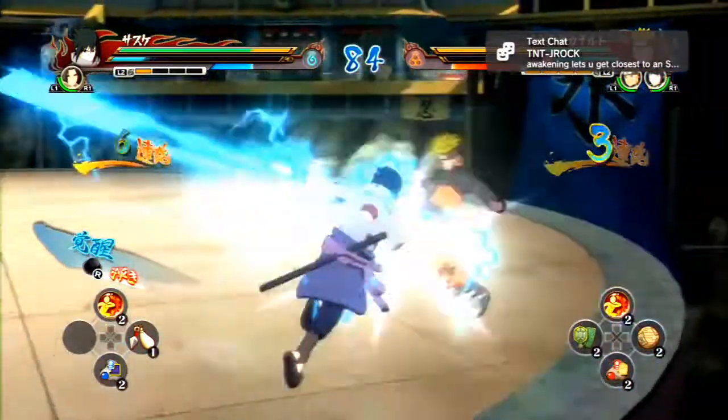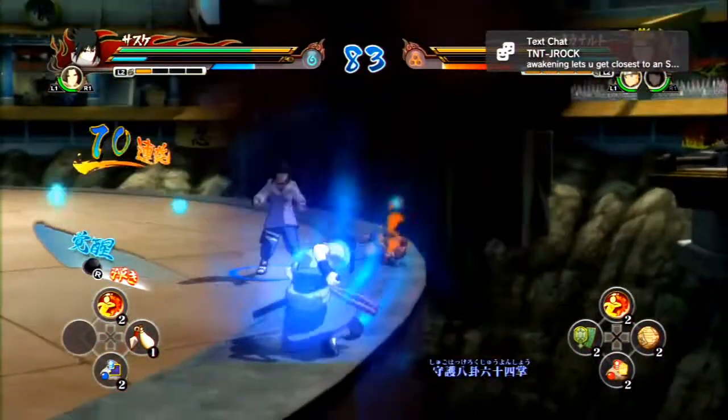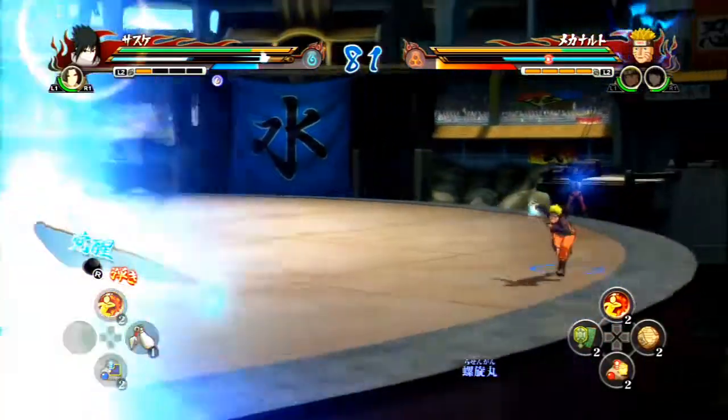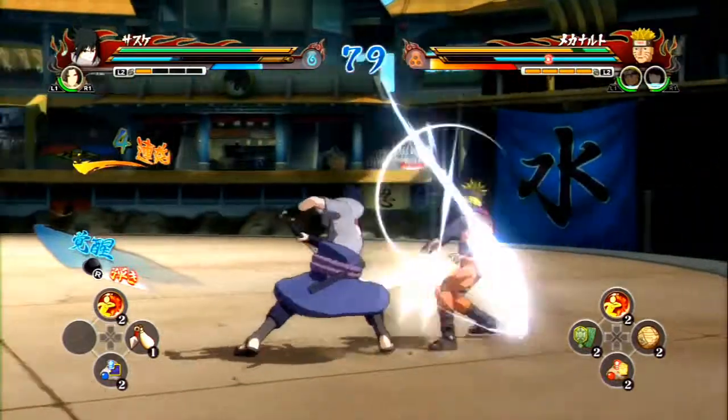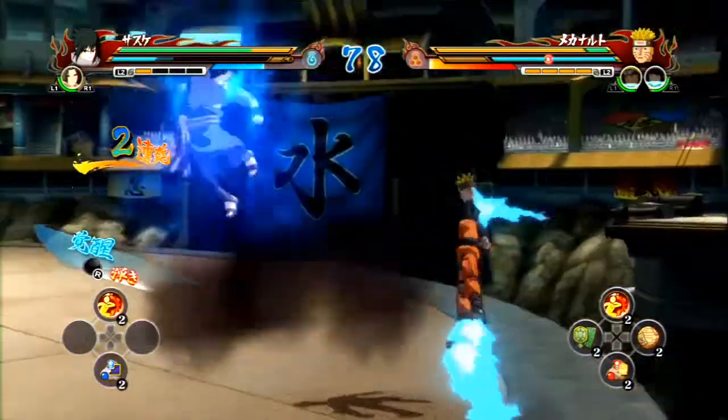But another thing that they changed was if you backdash — I don't care if you're in Awaken or not — anytime you backdash and your opponent is dashing at you, they can catch you and stumble you. That's no longer going to be a clash.